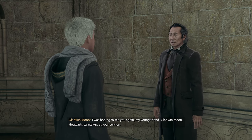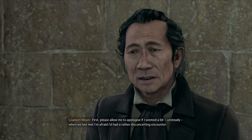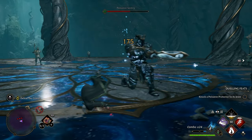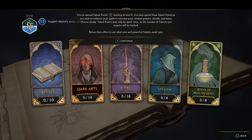This quest is progression locked, so you won't be able to get to this quest until you have reached a certain point in the story — directly after the first trial. You get to this quest after completing the Map Chamber quest, which becomes available after you reach the Map Chamber and talk with Percival Rackham and unlock the ability to use Talents.